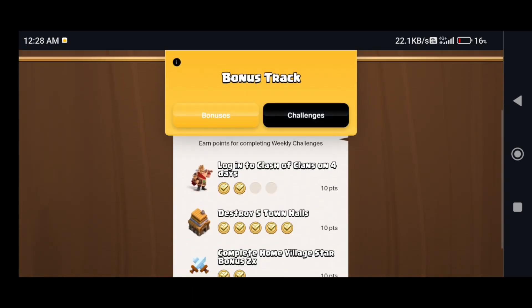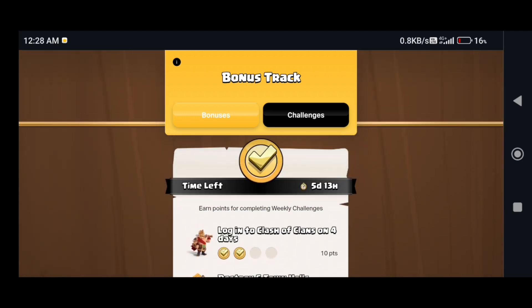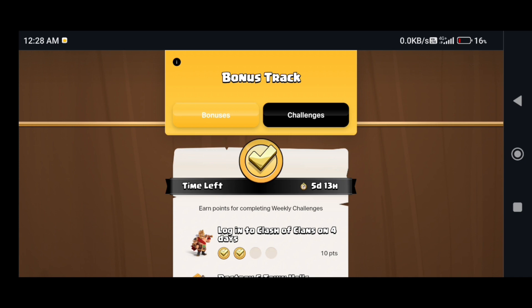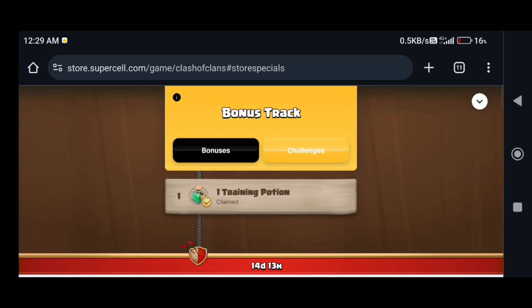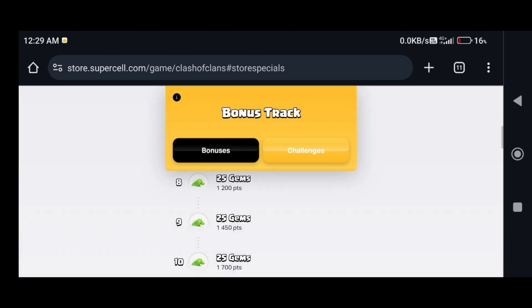Rewards challenge — completed home village star. Now we have 10 points. You can get 100 points. You can collect the rewards and buy it.